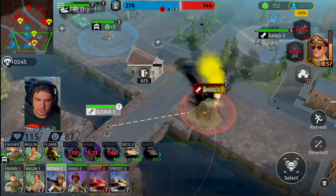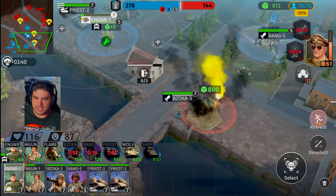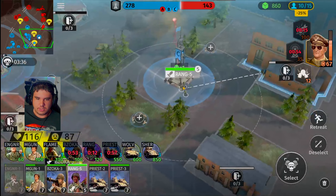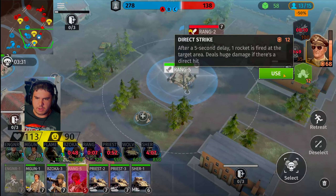This range team is going to have to get pushed out inside the zone or else he's going to capture those points. That was close. Engineering squad, you guys have done good — head back to the base. Range team, you guys have done good — hold out. We got enough for the Sherman tank — boom, get on top of them.